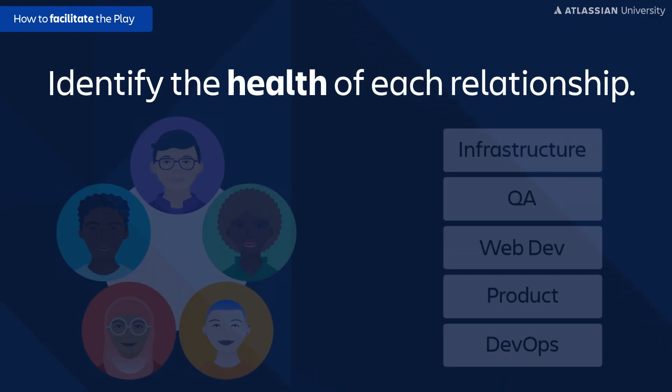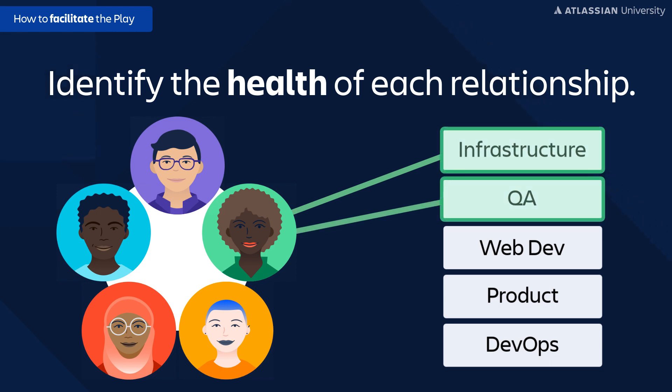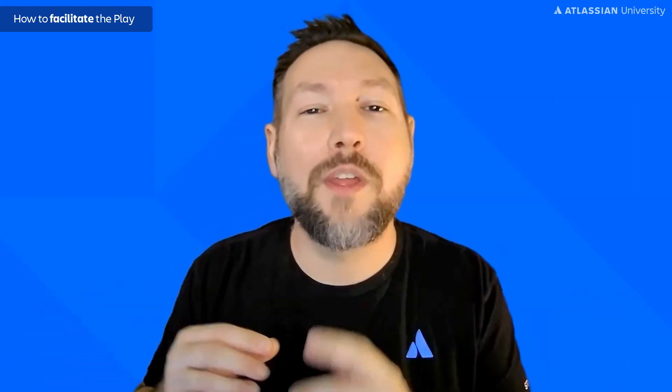If you're an existing team that's been doing this for a while, proceed to the next step: identifying the health of those relationships. We use lines to signify this on our network of teams. A solid line means we have a really strong relationship. A dashed line signifies a more ad hoc relationship. And a dotted line means that relationship needs some help. The goal is to give relationship owners a clear picture of current health so they can start mending those bridges as they begin their conversations.